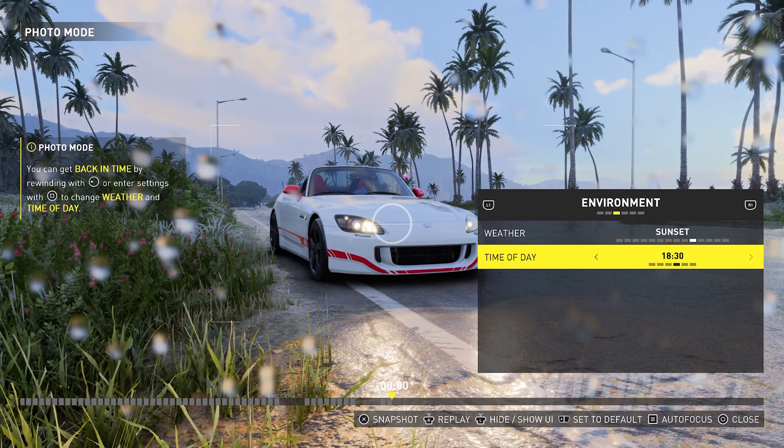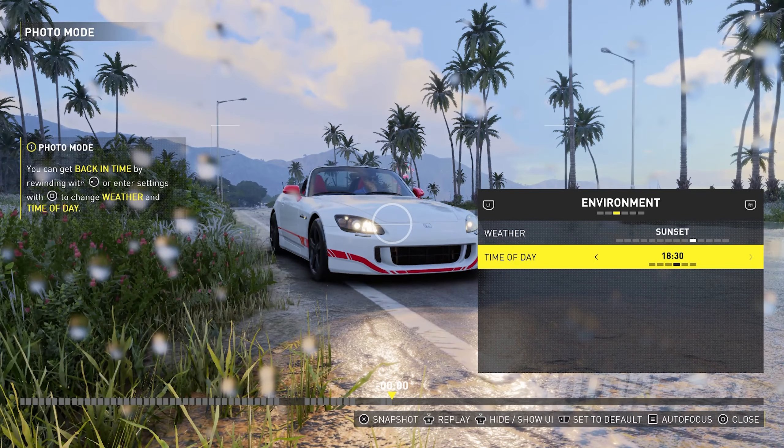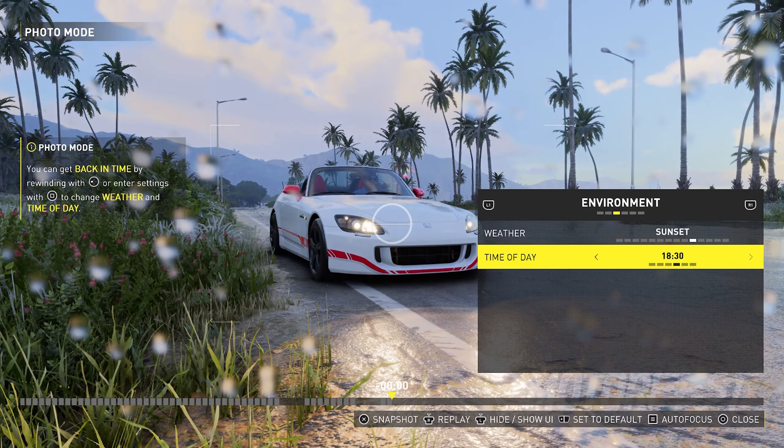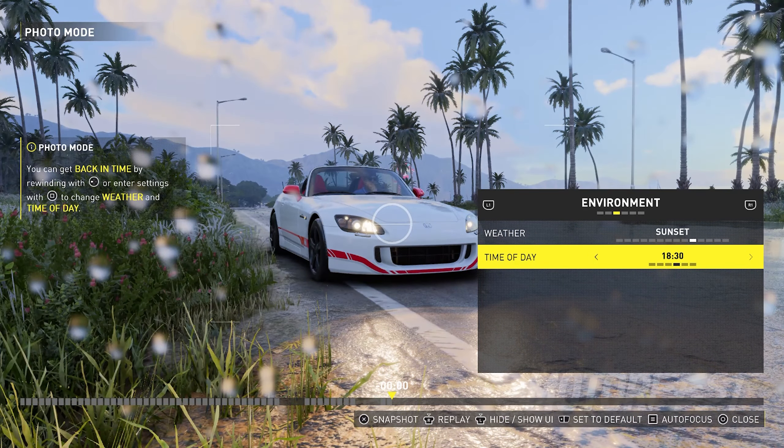When you're ready, go ahead and press the snapshot button. This was the photo I ended up taking of the Honda S2K - it looks pretty cool. The photo mode still works pretty well, so I'm pretty happy about that. For those on the PlayStation 5, the photos that you take go to the media gallery, so look there and your photos should be there.